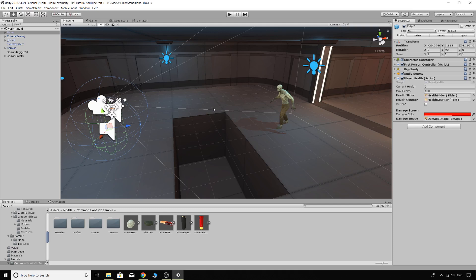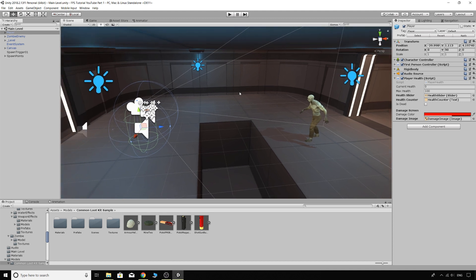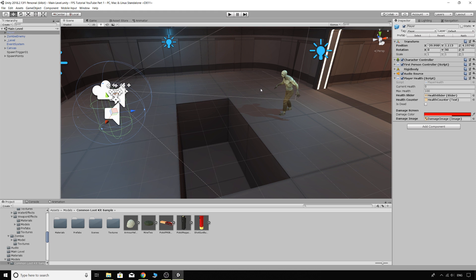Hey everyone, my name is Coxie and this is part 20 of our FPS tutorial series in Unity. Today we're going to be making our pickup system — or at least starting the basis of it — and by the end of this tutorial we'll be able to actually pick up our pistol ammunition.